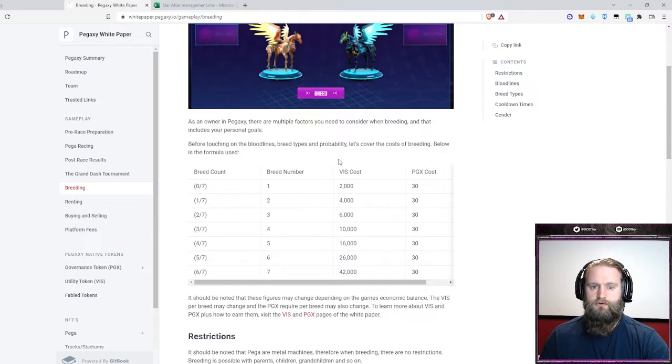What that expensive last breed does is create a huge burning mechanism for the game in general, and keeps the price of Viz relatively stable and high. So even though you'll get in here and you're earning a lot of Viz from your races and Pegaxes are really producing a lot, the burning mechanisms for this breeding have kept up pace and managed really well over the last several months since the game first launched.